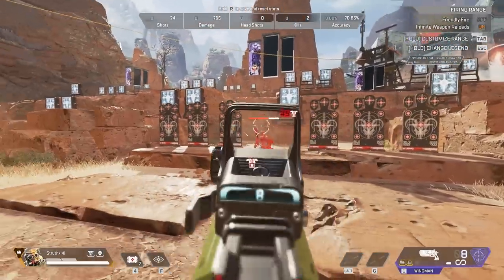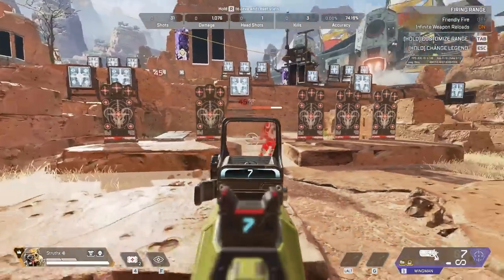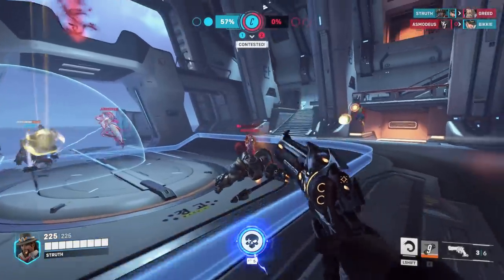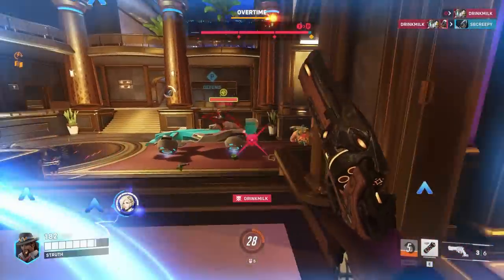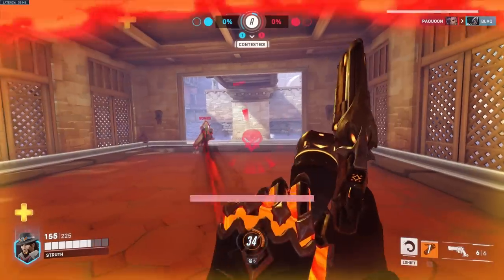You absolutely can still land shots like this, and the vast majority of all flick shots happening across the world right now will be done under these conditions. If you find that your flicks aren't consistent, there's a good chance that this is the reason. And it's not your fault — you just don't have the information you need to move your mouse the correct distance. You've got bad intel.